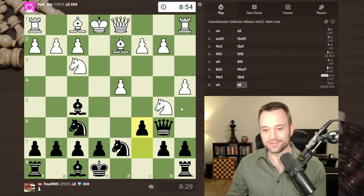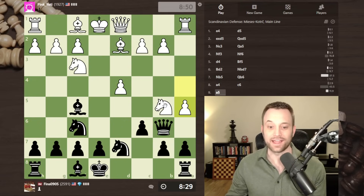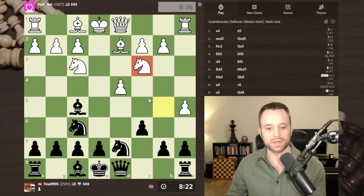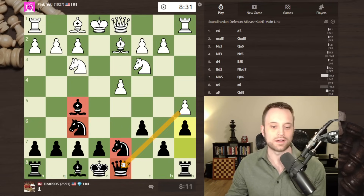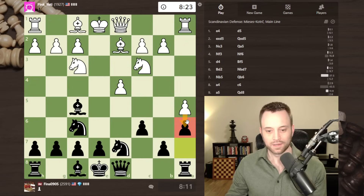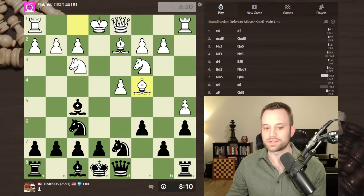In the queen a5 Scandinavian you get very used to playing chicken with this bishop on d2. I talk about that at length in the course - how to deal with white trying to line up with your queen. I'll go with c6 - that's more customary in this type of position, allowing the queen to retreat to d8. So c6, a5, queen d8. White's probably just going to return their knight to c3. Knight back to c3 - now I have half a mind to play a6 here to force white to keep that pawn on a5.